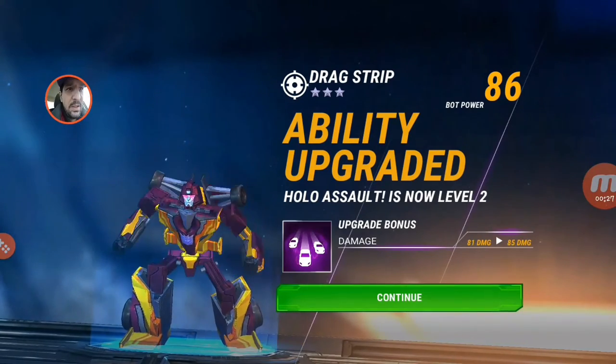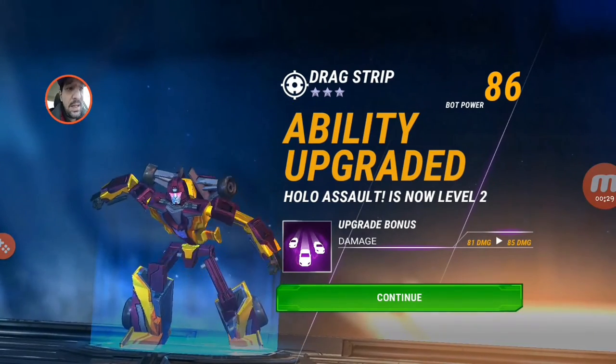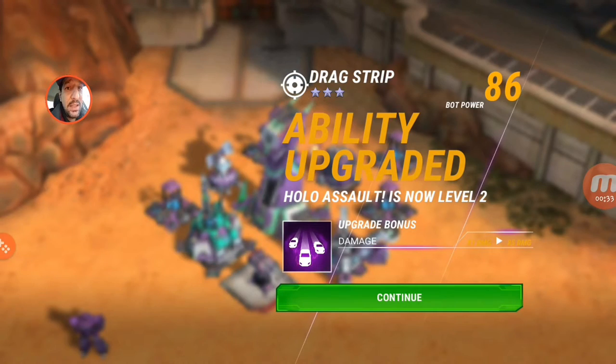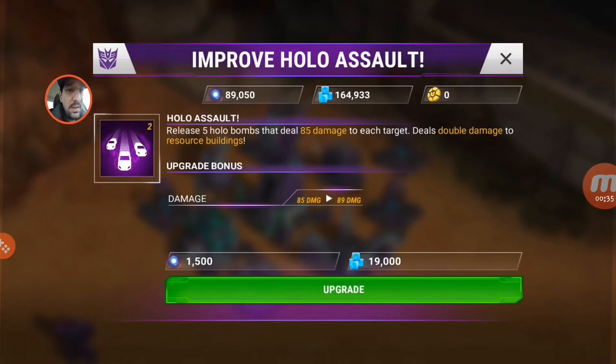At ability rank 2 he jumps up to 86 power and goes from 81 to 85 damage, and of course that's double damage on resource buildings. Let's take him to rank 3.